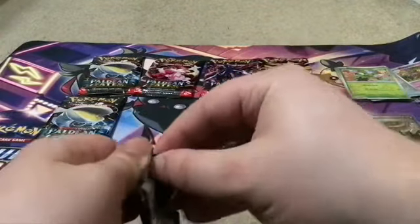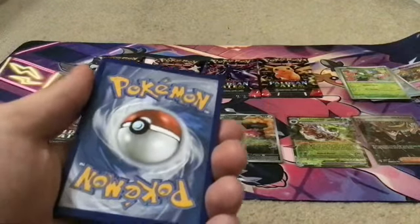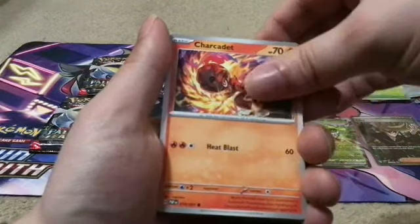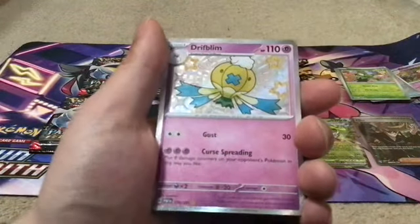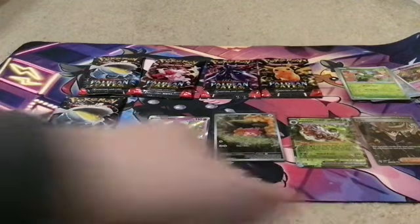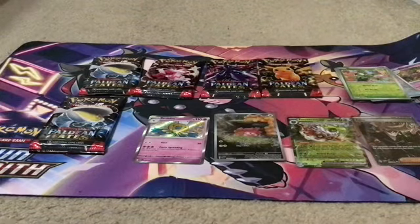Pack number four. Code card. Looks like we got our first shiny! Reverse and a regular holo — so we got a shiny. That's four straight hits, even more impressive.